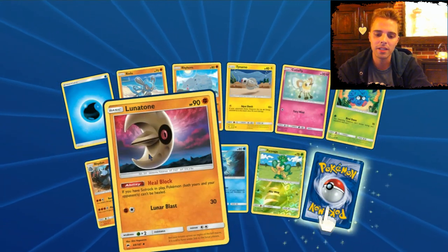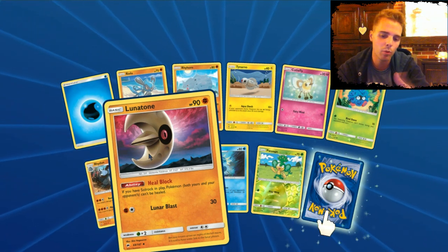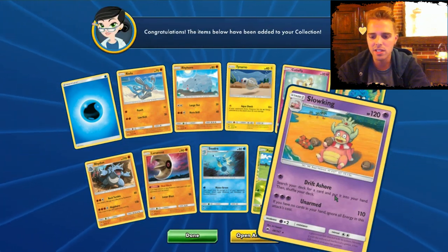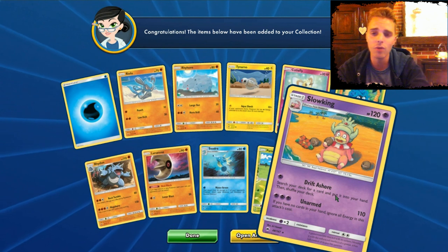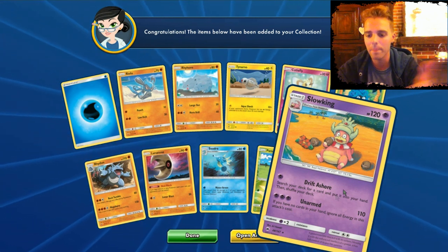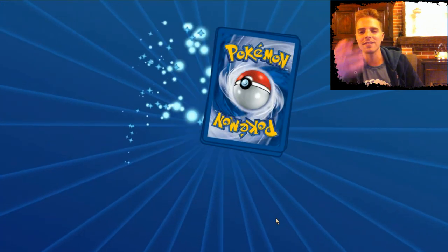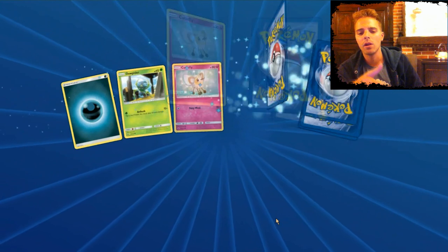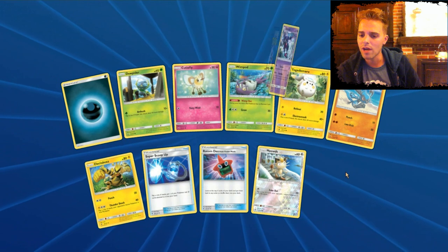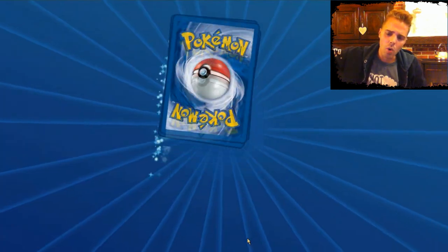Lunatone has an interesting ability — Heal Block. It pairs with Solrock: if you have both in play, maybe with Bridgette, you actually block your opponent from healing — no more Max Potion. This is the first Slowking: Unarmed — if you have no cards in hand you deal 110 damage without paying the attack cost. Maybe a deck focused on having zero cards, but then again that will be terrible since after it's knocked out in one shot you have no cards.